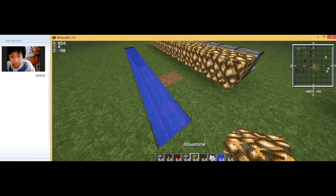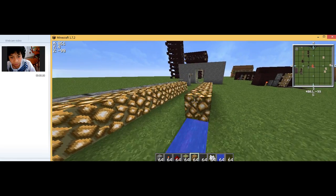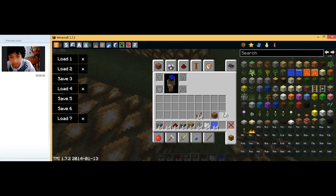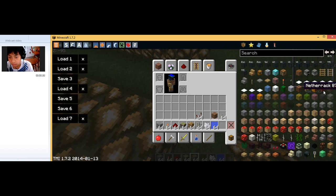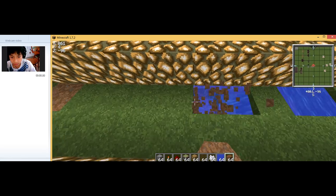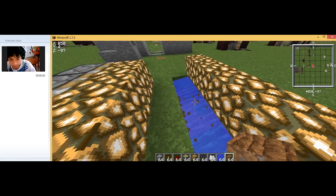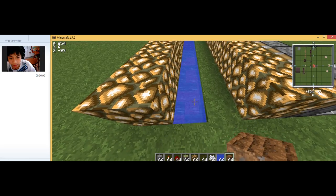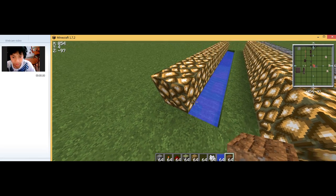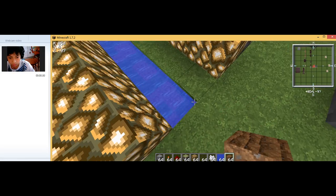Now you can place glowstone blocks on top of the water. Then it's time to place the farmland — the ID is 60. Clear out this section right here, next to the redstone block, and dig it out like this.